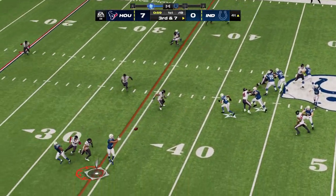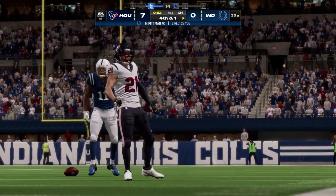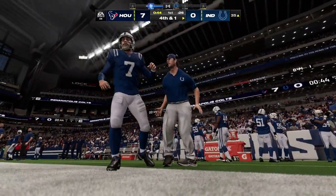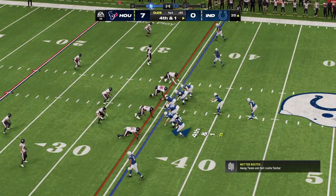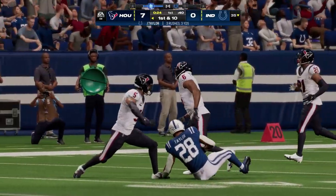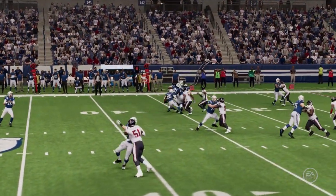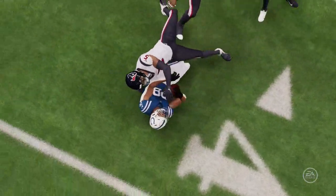Minshew sets to throw, connecting with Pittman on the out route — this is going to depend on the spot, and he looks to be about a yard or so short. Fourth and short on the opening drive — they're in field goal range. The call is to go for it. He needed a yard, he didn't get anything, and this Texans defense stands tall. Their first drive of the game already trailing, haven't given up points, but a little surprised they went for it.